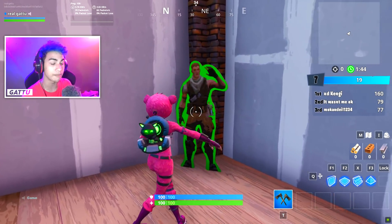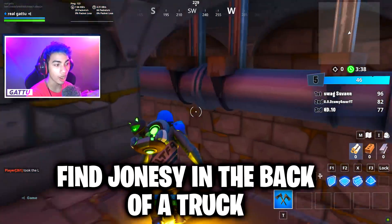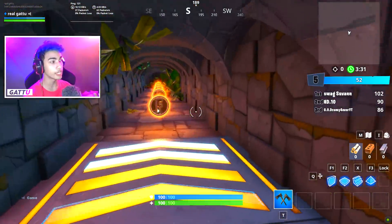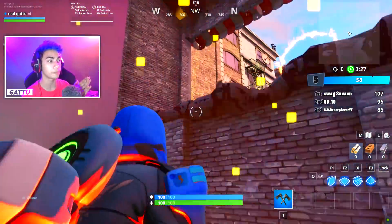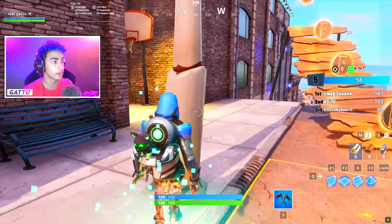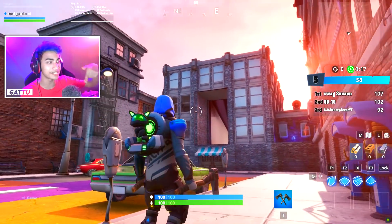Coming to the third location: find Jonesy in the back of a truck. This one is quite easy. If you look at the gameplay in the background, this is the exact place you've got to come to complete this challenge. You're going to get sped up in the air and boosted right over here. I want you to slow down as fast as you can because there's a turn you've got to take — if you miss it, you'll have to complete the same lap again.